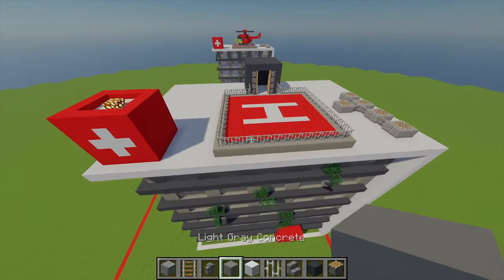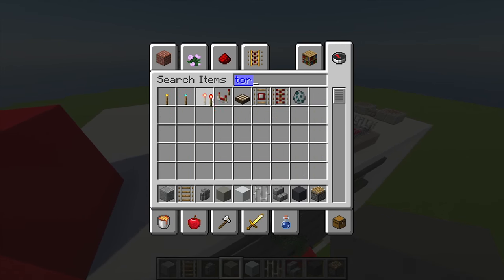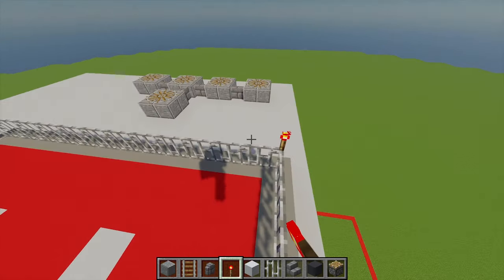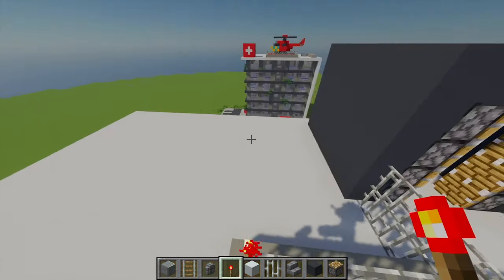You should end up with something that looks like this for the fenced helipad. To highlight this fence, I'm going to get some redstone torches and place one on each corner.